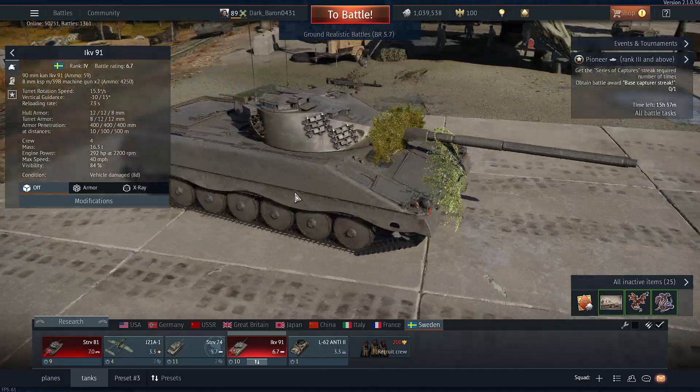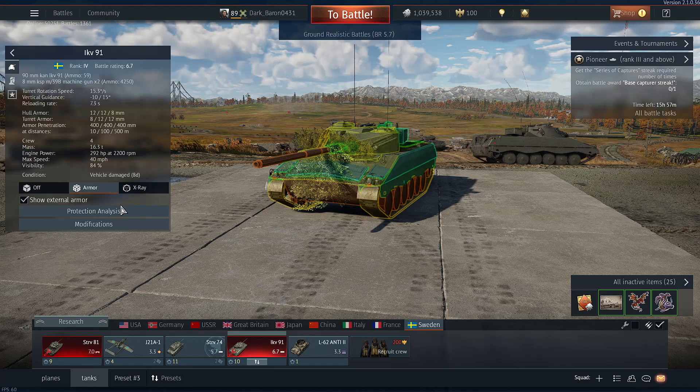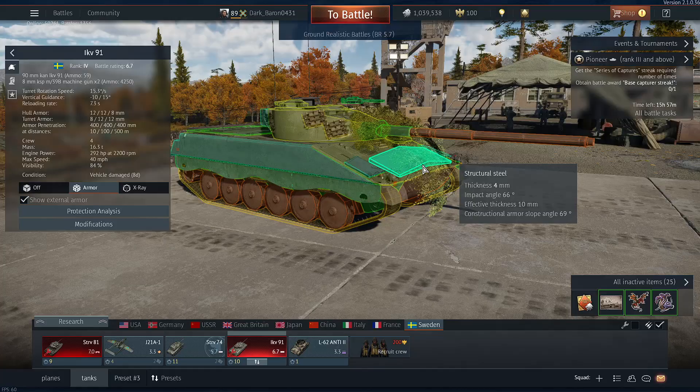Hello, this is EvanPlays and today I'm going to be reviewing the IKV-91. First we're going to look at the armor, and basically it's a glass cannon — there's no armor at all.